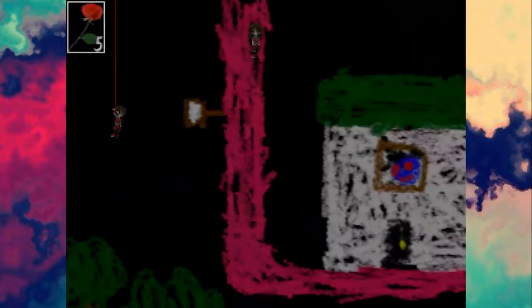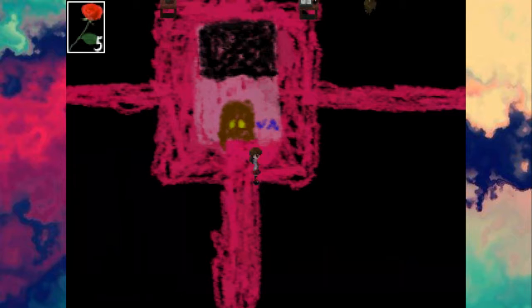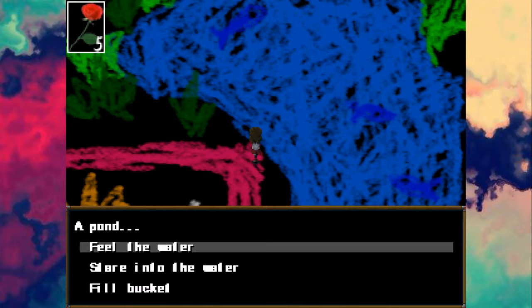So we still can't do anything to butterflies. Is there an area with water that we found? I hope so. What we could do is fill that bucket up with water and then water the tulip. Pond — fill the water, steer into the water, fill the bucket. Awesome. Now we can carry this down to the tulip that didn't bloom.